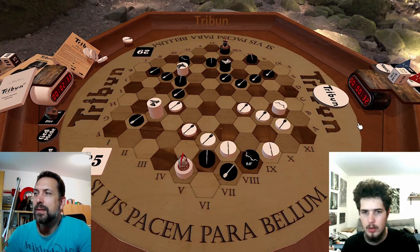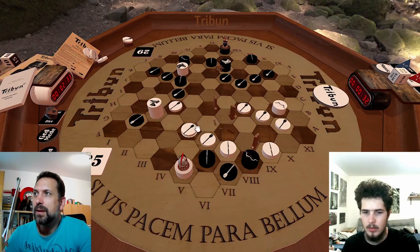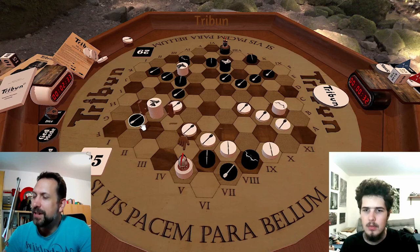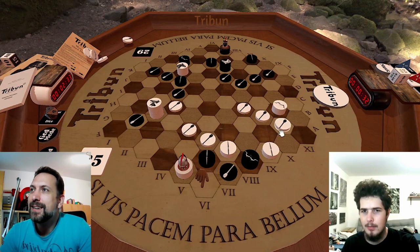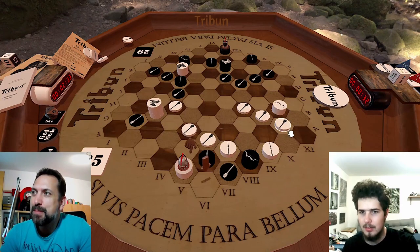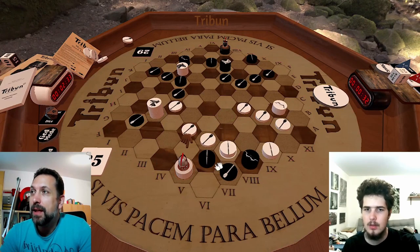First of all we have this one, then the archer, the aqueous, and the slave. Just one slave makes a difference. And even all of these hexagons are covered, so you couldn't even combine if you wanted. Yeah, that's a brilliant move — triple question mark.